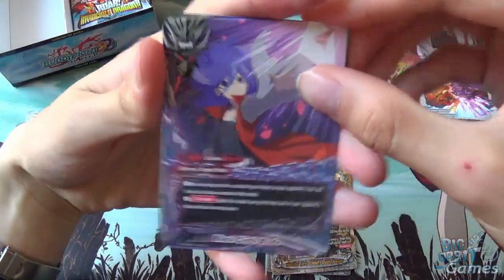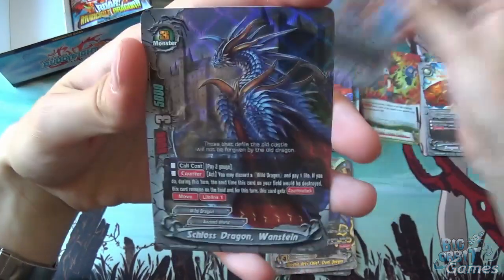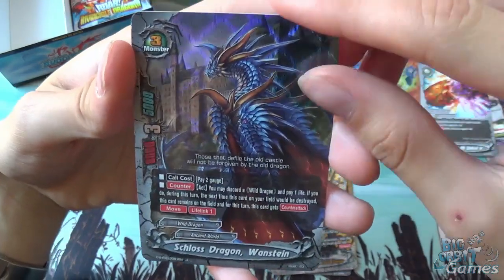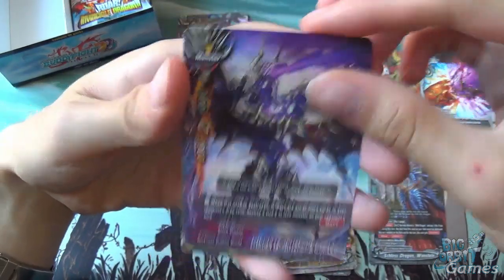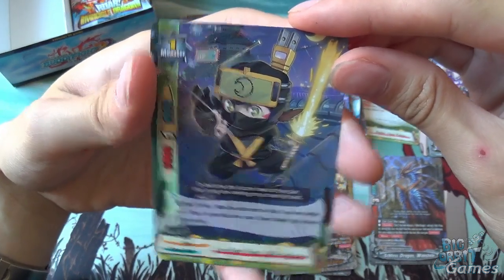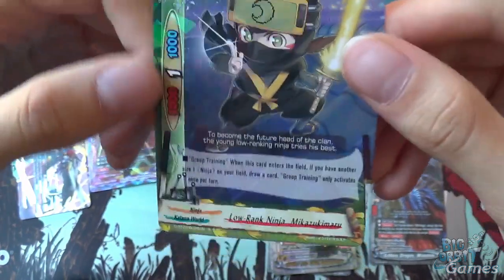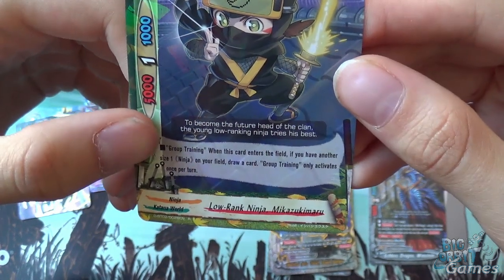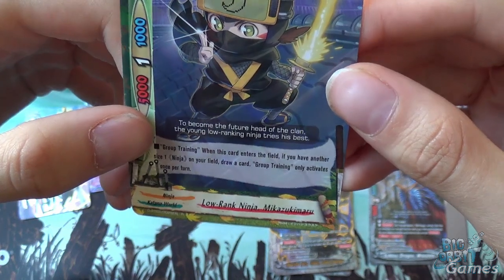Next pack: Black Cloth Blade again, Dragon from the Origin, a foil of an uncommon — Schloss Dragon Vanstein — and Black Twin Head Skaf. Low Rank Ninja Mikazuki Maru: 5,000 attack, 1 critical, 1,000 defense, size 1. She has the ability Group Training — when this card enters the field, if you have another size 1 ninja on your field, draw 1 card. Group Training only activates once per turn.